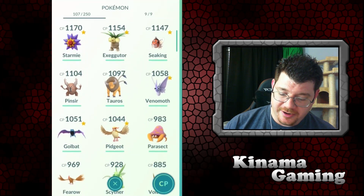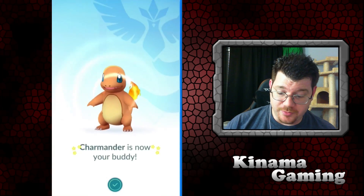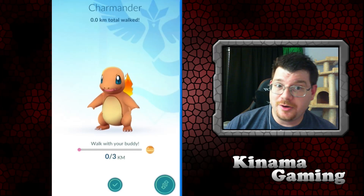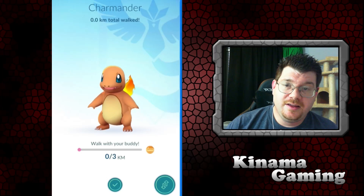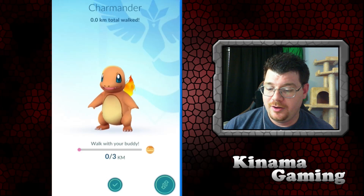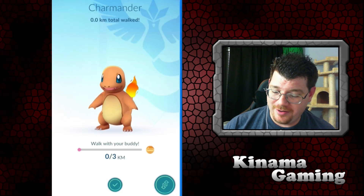You can come down here and, say, if you didn't have that many Charmander candies and you wanted to build them up — Charmander is now my buddy at 3 kilometers. When you catch one in the wild you get 3 candies, and if you transfer it you get a 4th. So technically you'd need to walk 12 kilometers per extra candy that way.